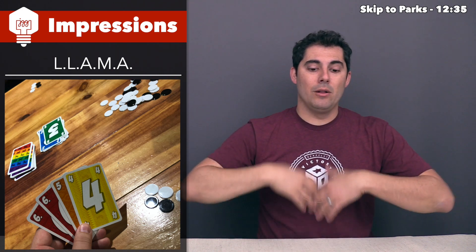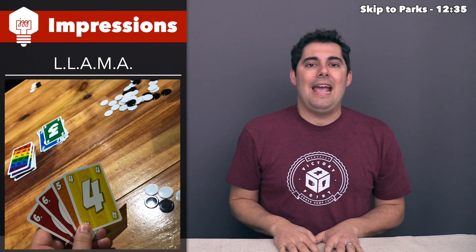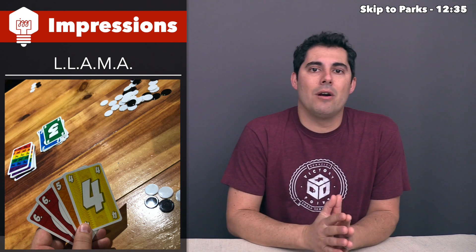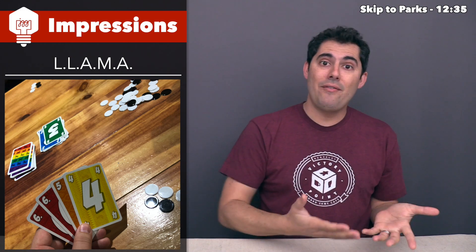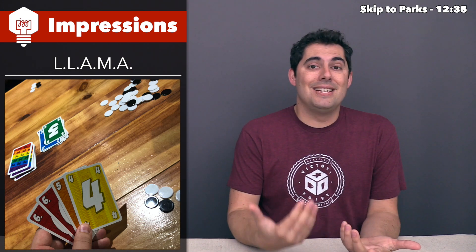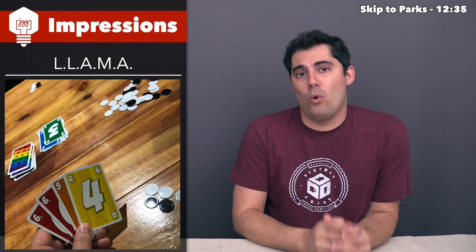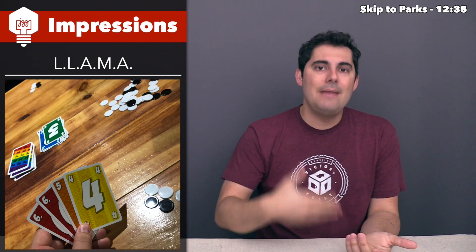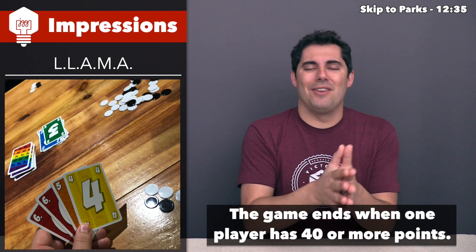Once the round ends, players reveal all cards remaining in their hand or face down from quitting, and take points equal to the value of those cards. But if you have duplicates, you don't take more points — so three fives still only costs you five points. Llamas are the biggie: if you have any at the end of the round, you take ten points. This is a game where you do not want points. You keep playing rounds until one person hits 40 or 50 points, then whoever has the fewest points wins.